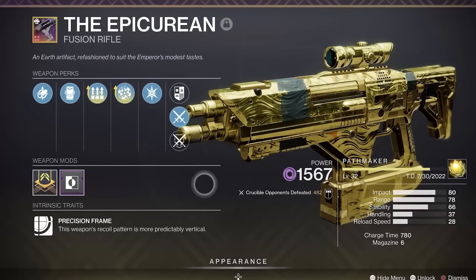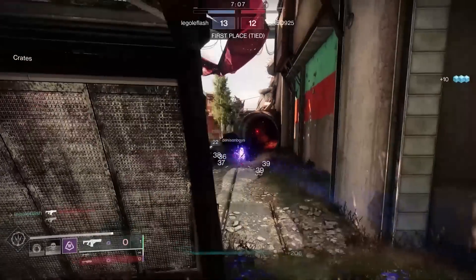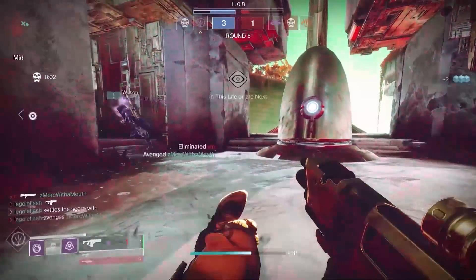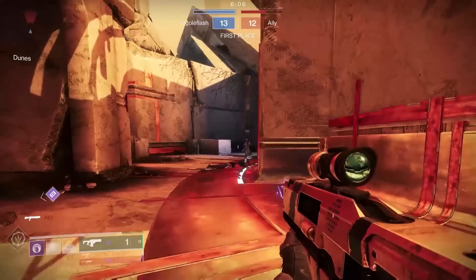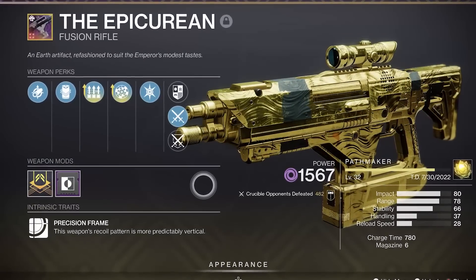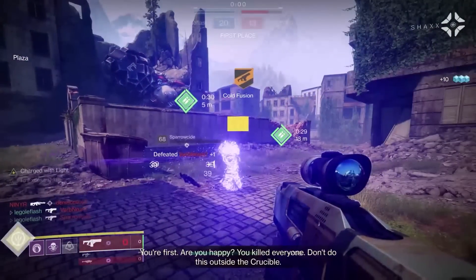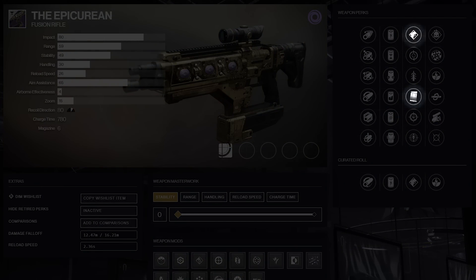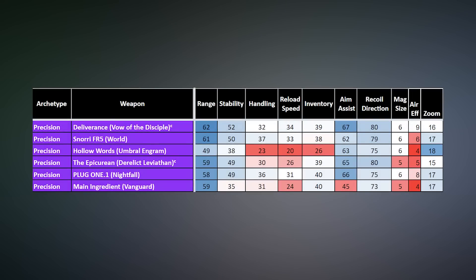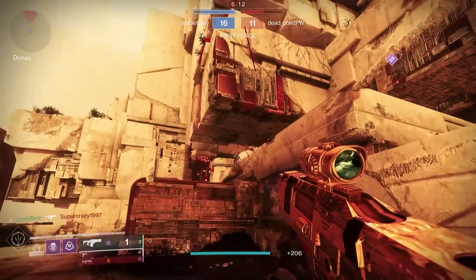On to one of the most powerful and overlooked fusion rifles in the game — the Epicurean. With the right setup, it is the number one fusion rifle I'd recommend to people who aren't fusion rifle mains but want to up their game. It is unbelievably consistent at ranges that will leave your jaw on the floor. The Epicurean is a reprised void precision frame fusion rifle that returned to Destiny 2 with the introduction of the Duality dungeon. It came back very low key — red border drops were hard to get at launch, and there weren't any standout accuracy perks. They stripped Under Pressure and Tap the Trigger off the perk pool from the old version.